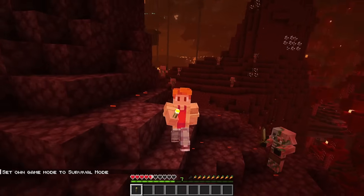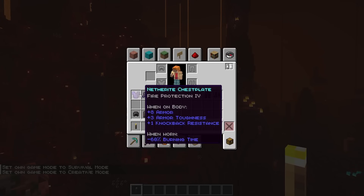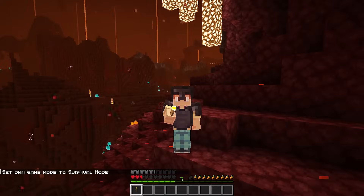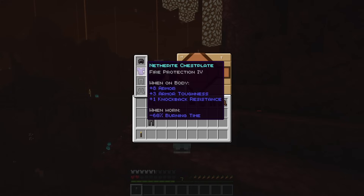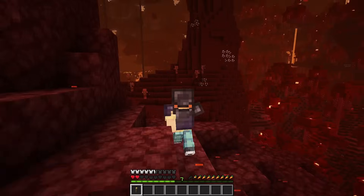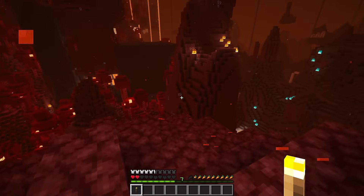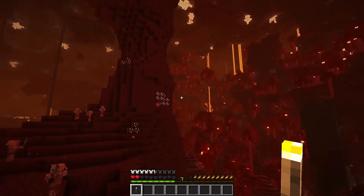In survival, you'll notice that you take damage if you are in the lava fall. However, you are able to wear fire protection — as long as you have something protecting your head and at least one armor piece of fire protection, you will no longer take damage from the lava fall. This gives a little bit of added benefit to having fire protection on at least one piece of your gear whenever you come to the nether.